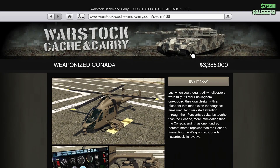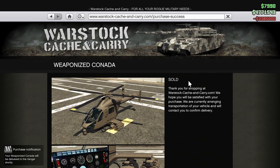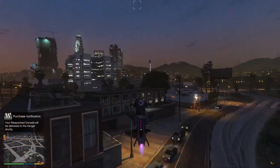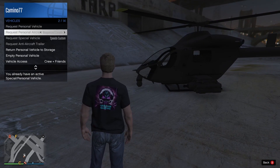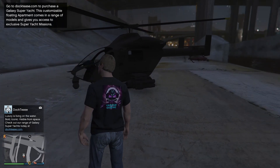Alright everybody, let's take a look at the Weaponized Cañada. It's $3.385 million, so let's buy that. It's delivered to our hangar. Once we get it there, we'll take it for a drive. The first thing you have to do is go into your menu and vehicles and get it that way — Pegasus won't drop it off, so you have to do it that way.